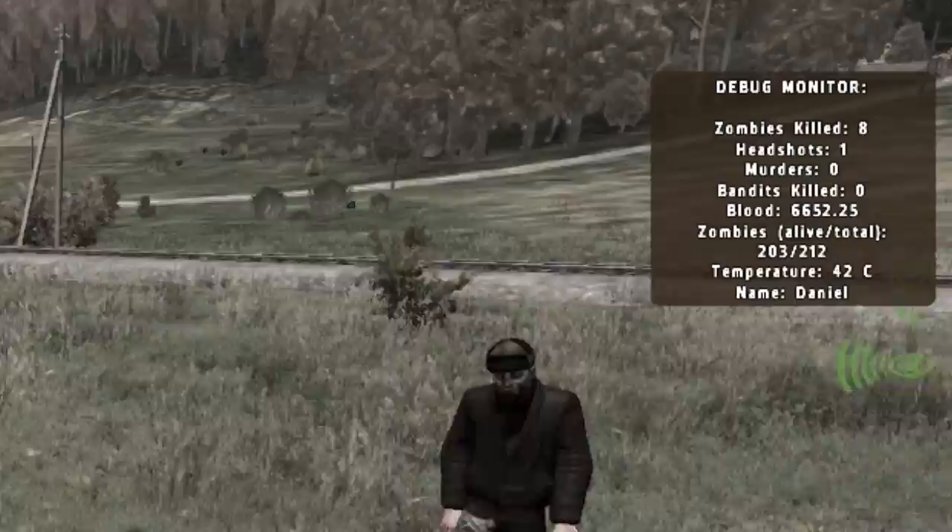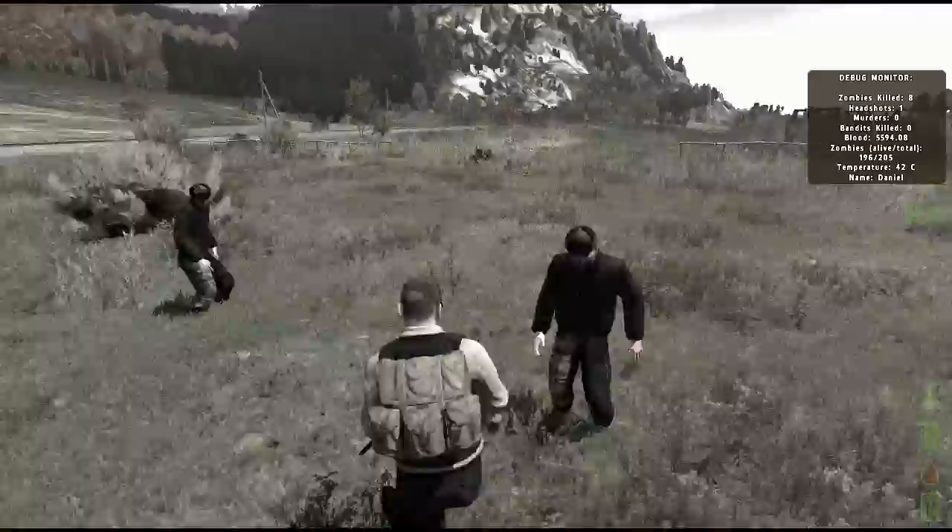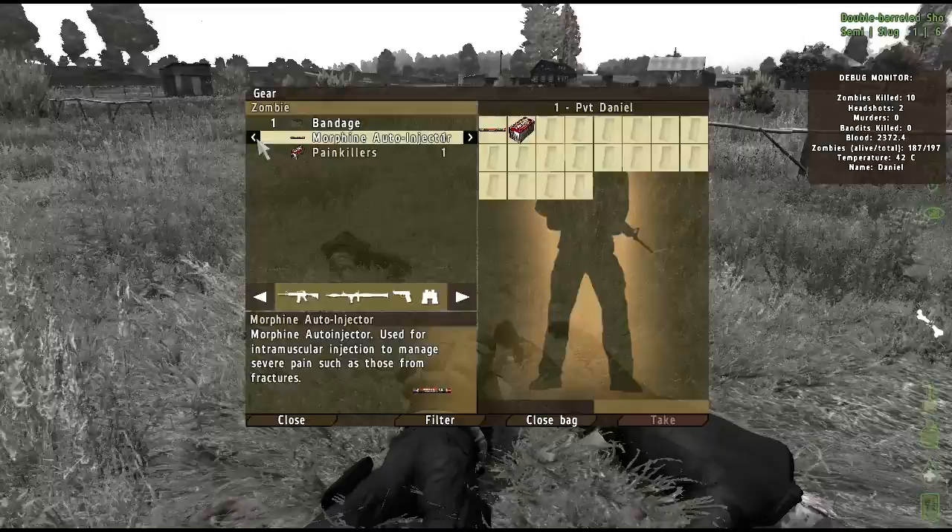As your character loses blood, various status effects and probabilities will begin to occur. You will progressively lose color saturation as you lose blood and at less than 9,000 blood, your character may be knocked unconscious by zombies. After 8,000 blood, sounds will begin to become muted.